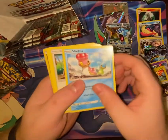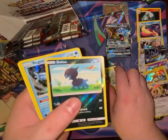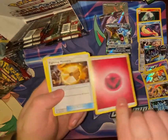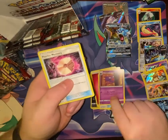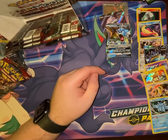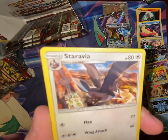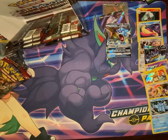Pack: Shellos, Ralts, Houndour, Dino, Karrablast, Regice — and a holo! Fairy Energy, Fighting Memory, Haunter, Psychic Memory. I'm starting to fall asleep. Looking at that last card from a different angle — there are some lines on it that are really hard to see. Interesting.